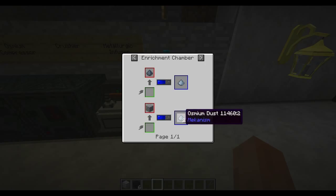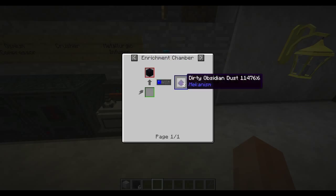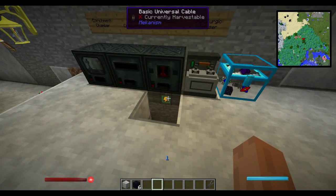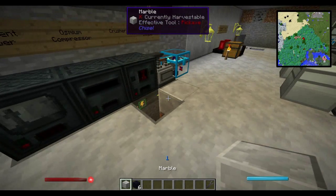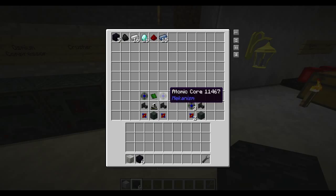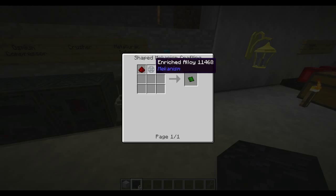For the osmium dust, I'd just go with an enrichment chamber and throw an osmium ore block in there — it will give you two osmium dust, so it doubles it for you. For the obsidian, throw it in the enrichment chamber as well and it'll give you two obsidian dust. Keep in mind all these machines need power — they run on RF. I have mine hooked up to a small big reactor with some wires.